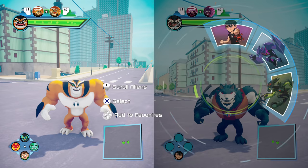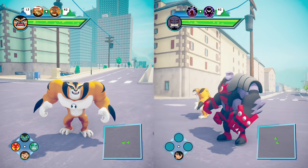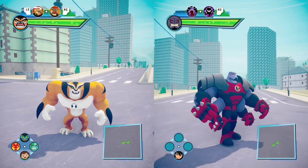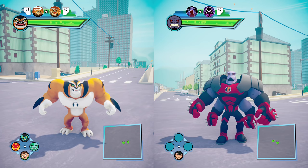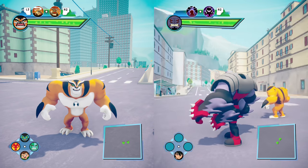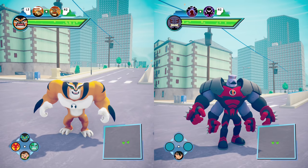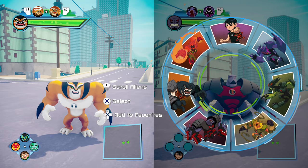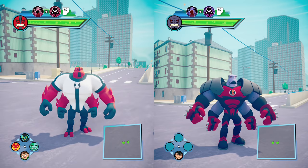From there, we transition to the equivalent of Forearms, who looks absolutely sick. I actually like this design better than Forearms — the purple, black, and red just looks so cool, such a great color combo. I like that he also has the spiked knuckles, kind of reminds me of Knuckles from the Sonic video game. And just for comparison's sake, here's Forearms standing next to him so you can see which design you like best.